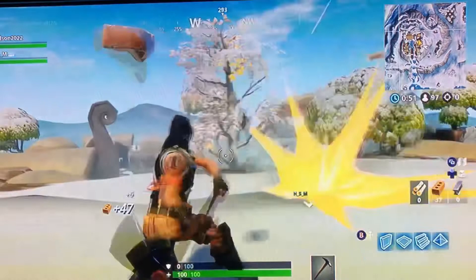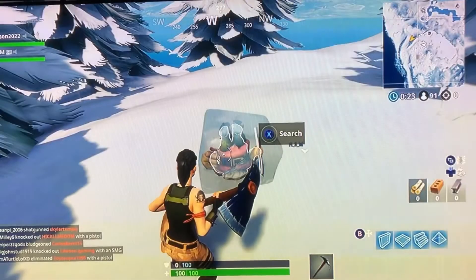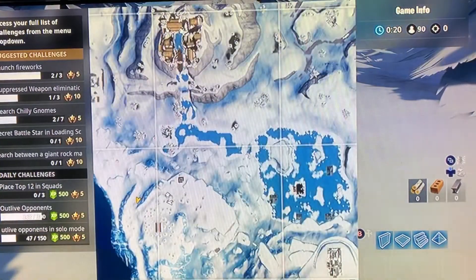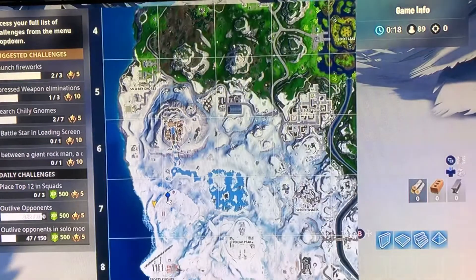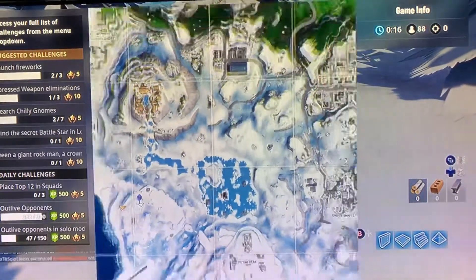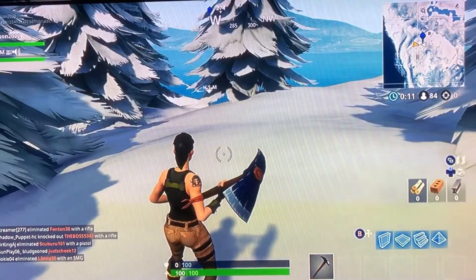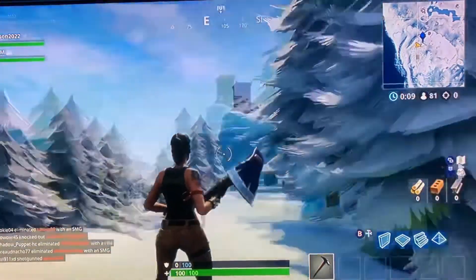Alright guys, for your third location you want to go right here — basically straight from where you go from the shop. It's right there, you want to get that. Once you get it, it'll show you've searched your third one. Now let's get on to the fourth one.